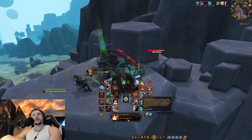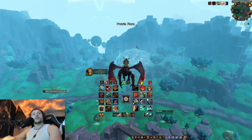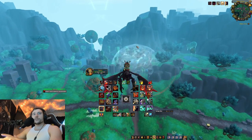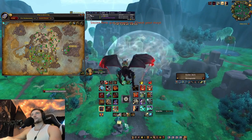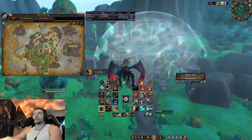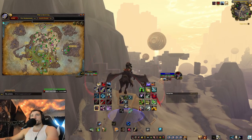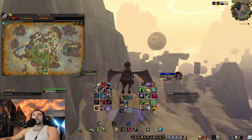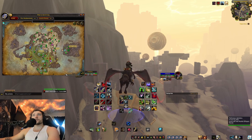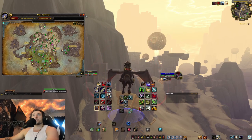If you turn on war mode you get extra cosmic flux, but you end up having to fight over the rares with the other faction. Sometimes I find it better to just turn off war mode and get the rares for everybody. Look for the skulls around the map, get to them as fast as possible, kill the rare, and build up cosmic flux as much as you can. Also, doing quests and other things throughout Zereth Mortis gives you cosmic flux anyway, so I wouldn't stress it too much — you build up a lot before you know it.